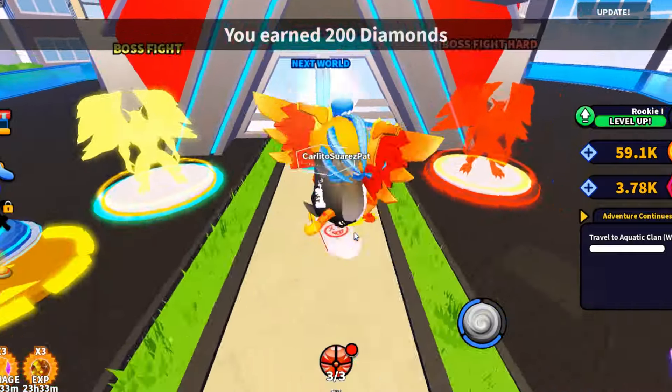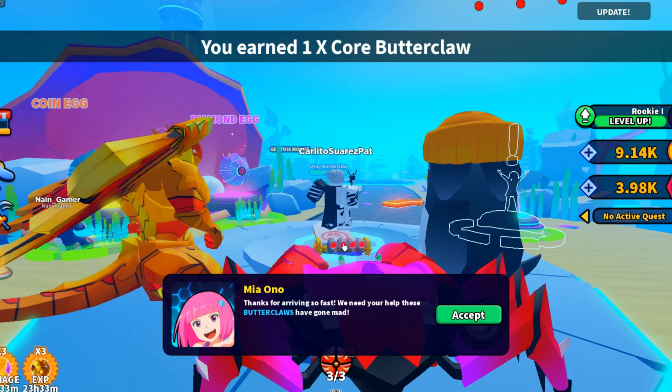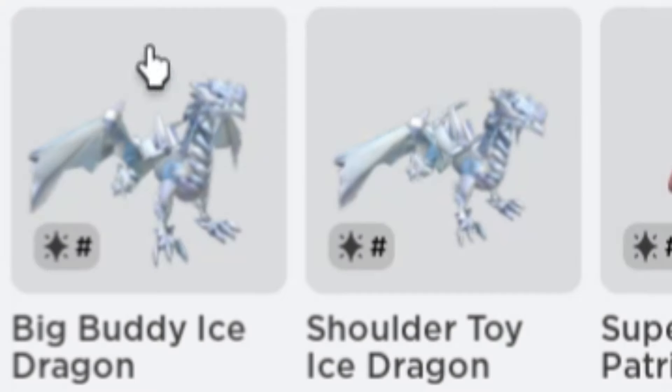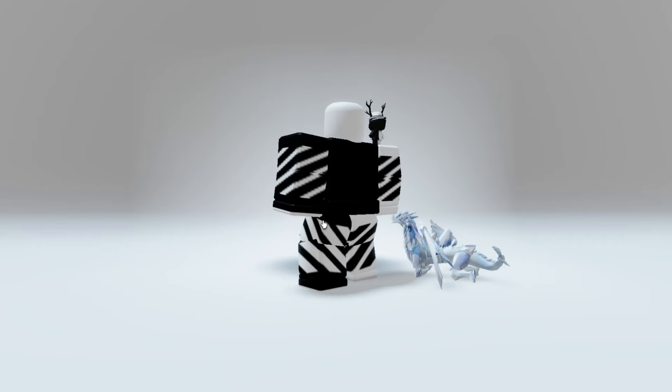Now it's time to go to Aquatic Clan World. Finally we're here. Anyways, here's the free UGC quest — you need to defeat 1500 enemies in World 2, hatch 500 eggs in World 2, and defeat the boss 50 times in World 2. Once you complete all the quests, you will get the Big Buddy Ice Dragon. This is what the item looks like when you wear it — so cool.